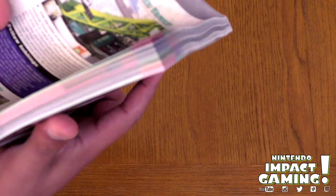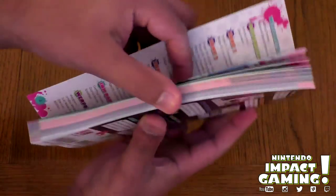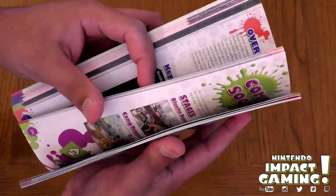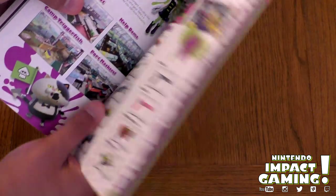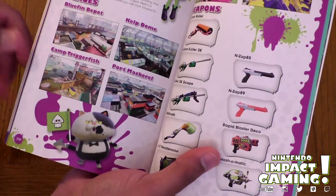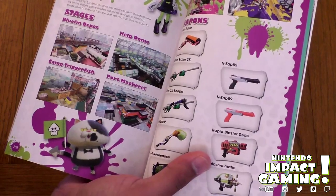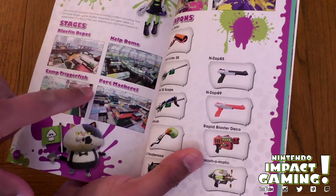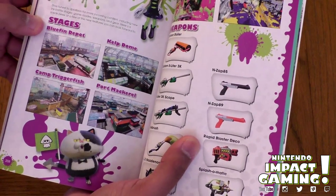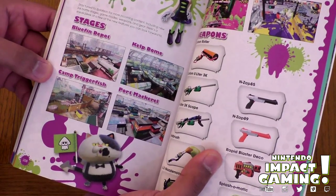It is really worth investing in this guide. Let's go on to the coming soon area — sorry, page 208. Other stages here, which includes a new one that was revealed — actually 3am in the morning for me — Port Mackerel. And there are other stages coming soon: Bluefin Depot, Kelp Dome, and Camp Triggerfish as well.